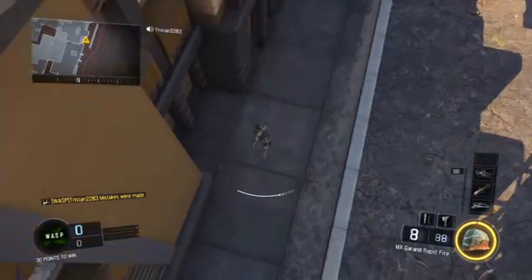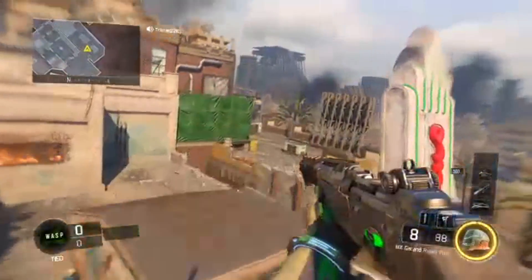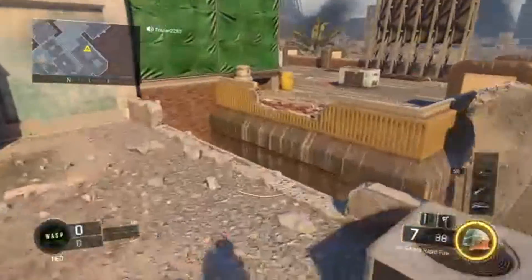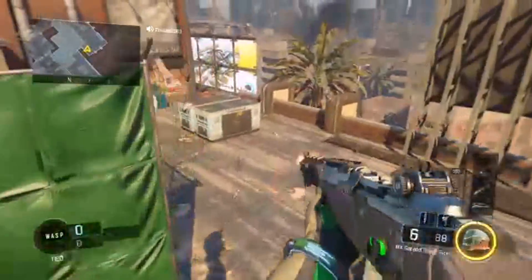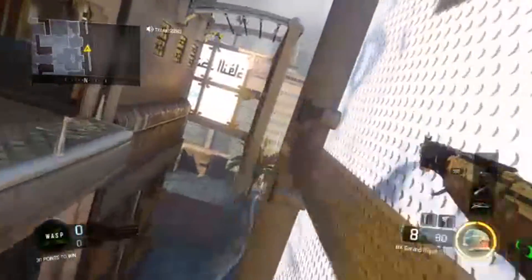Use the thrust jump on this part of the wall because it'll bring you right back up like that. I don't even use it on this wall — only use it over here.